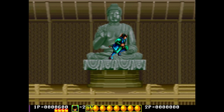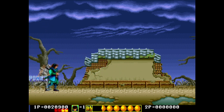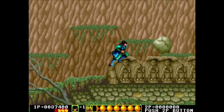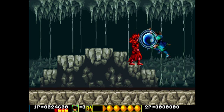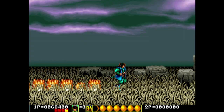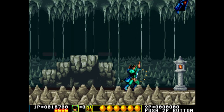Every level has a mid-boss and a final boss. Once defeated, the mid-boss usually drops a sword power-up — great and helpful while it lasts. The problem is that once you take a hit, it's gone. Boss battles are tough and the combination of pushing up to jump while trying to avoid bosses makes the game difficult. I really like the level designs though — they all feel like feudal Japan, which I hope the developers were going for. I also like the explosions after defeating a boss. The more explosions, the better.